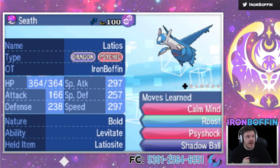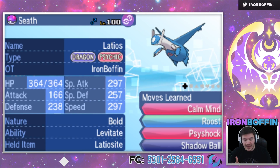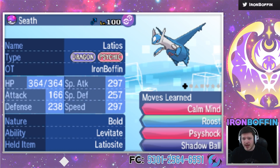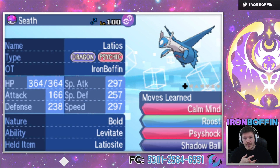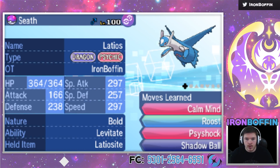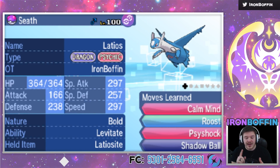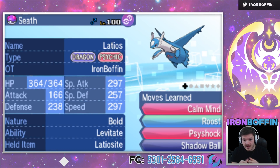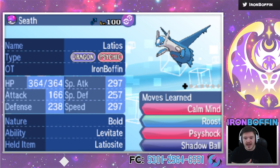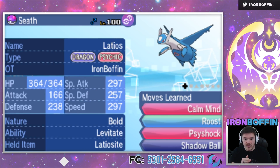First off, I've got this very interesting Latios set. It's a Bold, very defensive set supposed to take hits from things like Metagross and Lopunny. I've got Calm Mind and Roost — if I can get some Calm Minds up, there's nothing that can break through me and I'll run away with the game. It's a very bulky set with no special attack investment, just HP and a little defense. The only two coverage moves I need are Thundershock and Shadow Ball. Shadow Ball hits Metagross; the only thing I don't have coverage for is Greninja, so I'll try to handle his Greninja before setting up with Latios.